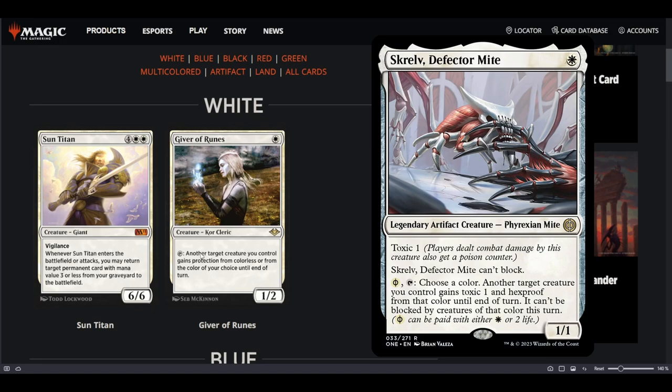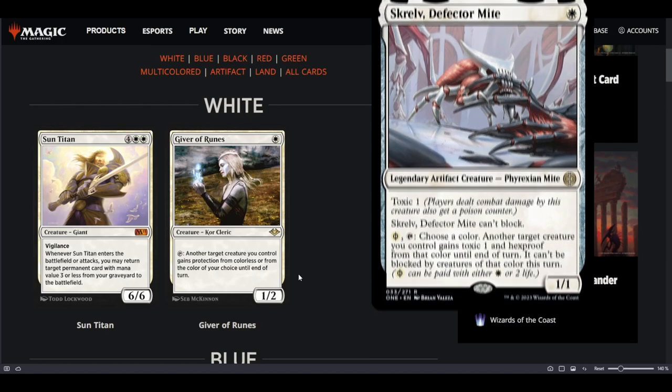This is going to be very good in mono-white, Death and Taxes, Hammer Time, things like that. It does give protection, which is different from what Skrelv does — Skrelv gives Hexproof from a color and can't be blocked by that color. If you play Giver of Runes in Auras against blue-white control, and the opponent tries to March your Core Spirit Dancer and you respond by giving her protection, you will lose every single white enchantment on Core Spirit Dancer. So maybe you don't play this in Auras.